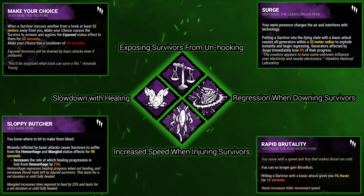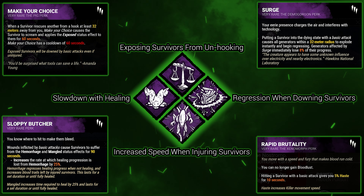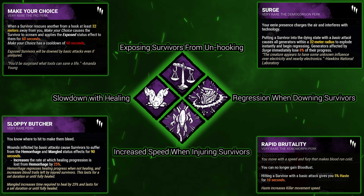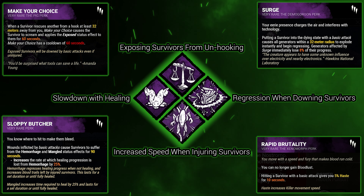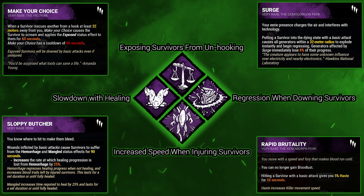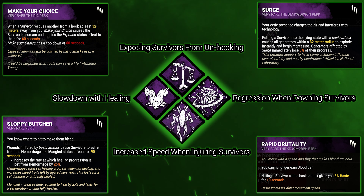If all survivors stay injured the whole time, Make Your Choice won't work too well — but that's kind of the main point of bringing it. So if they do heal, it punishes them; and if they don't heal, it's easier for me to down them. It's kind of a flip of the coin. If they want to heal and go for the rescue, they're going to be exposed and basically one-shot anyway. Sloppy Butcher deters them from healing, and if they do heal, it wastes a lot of time for them too.